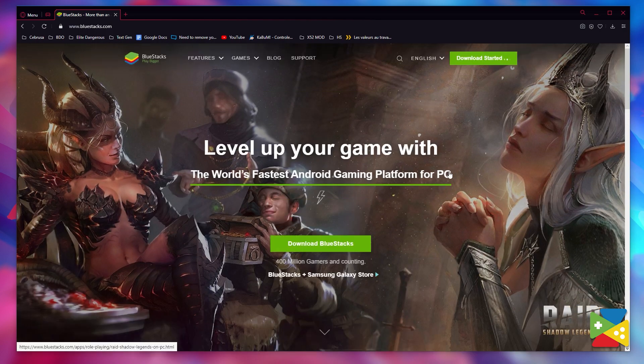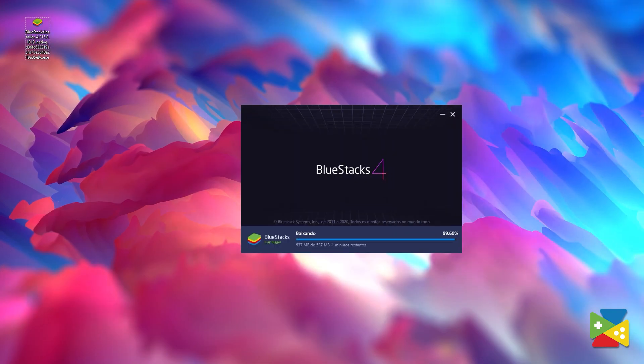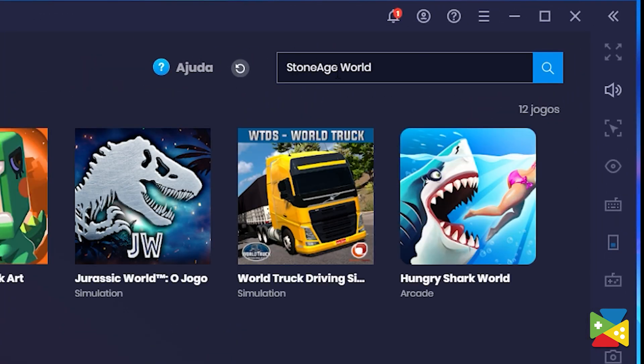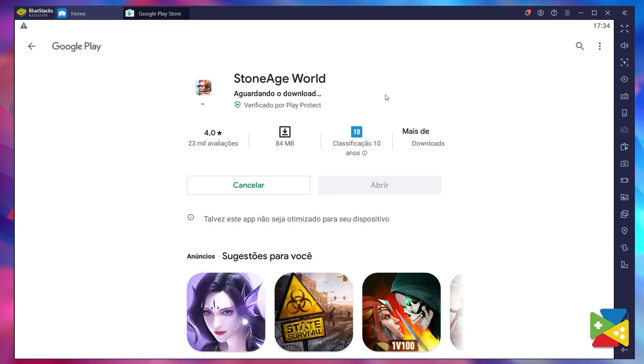Installing this awesome mobile RPG on your PC is quite easy. All you need to do is download the latest version of BlueStacks from our official website, then run the installer and let it finish, after which the app will launch automatically. Now search for Stone Age World using the search function on BlueStacks' home screen, click on the game in the search results, and install it as you would any other mobile game on your phone. In just a few minutes you'll be ready to play with all the benefits that come with using the computer. Furthermore, while BlueStacks is always the best way to play mobile games on your PC, this goes beyond simply providing just good performance, as we're about to see in the next steps.